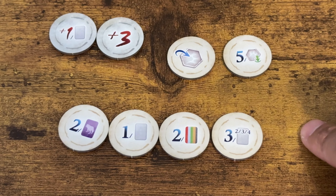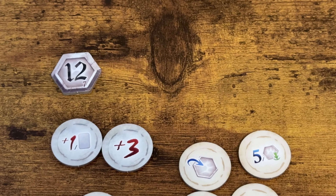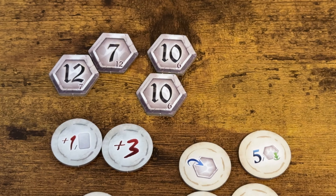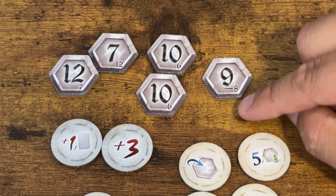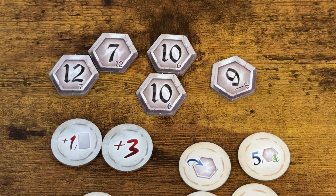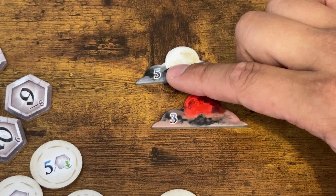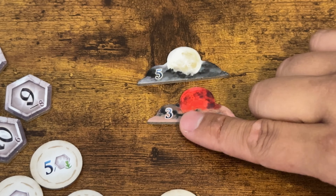Before I continue to my final thoughts, I do want to show you some of the honor tokens. You have 12s here — 12s are double-sided, with a seven on the other side. You also have sixes here, and sixes on the other side are tens. The last one is the eight, and eight on the opposite side is a nine — with a line underneath the nine so you know it's nine and not six. I also want to point out that the full moon and blood moon have honor points on them: the full moon is five points if you win that area, and the blood moon is three honor points if you win that area.